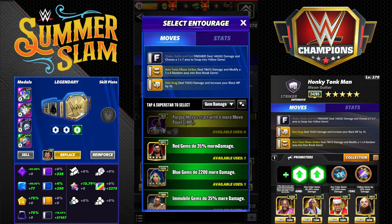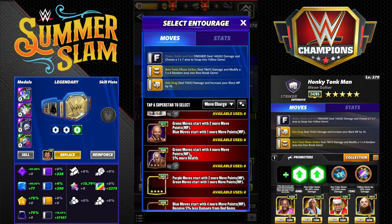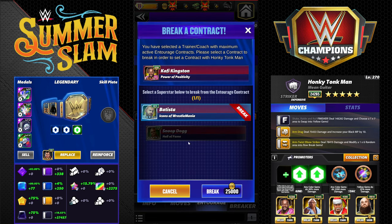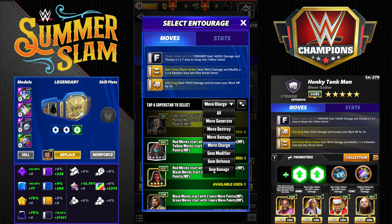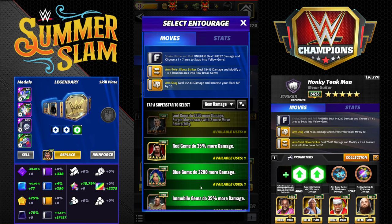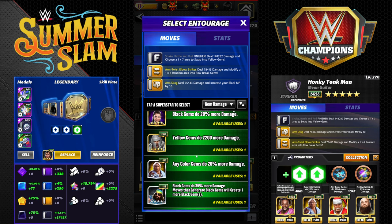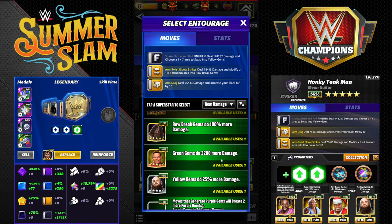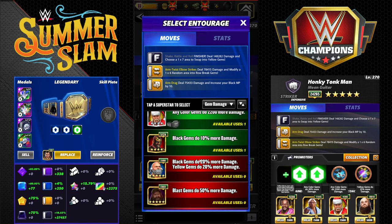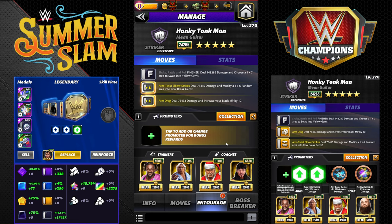We're going to go with Kofi to get started — this would be charged in feud with just Kofi. We're going to go with Slick Rick since we are blowing up the board — 20% gem damage across the board makes sense. You could also do yellow gem damage since you're placing yellow. We'll go 20% to all with Santa Hogan because it's all gems.